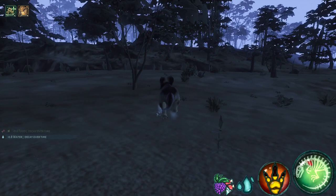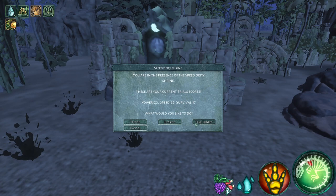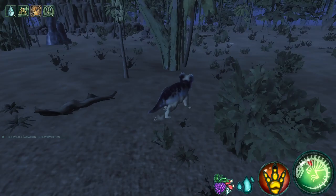Once I was in the desert, I learned about blessings and how you could use blessings from the speed shrine in order to gain extra growth — 50% extra growth to be exact, which was very cool. It did come at a cost though: your food and water would drain significantly faster. Right now that's not an issue since I'm still not even 1.0, but in the future this may be a problem.